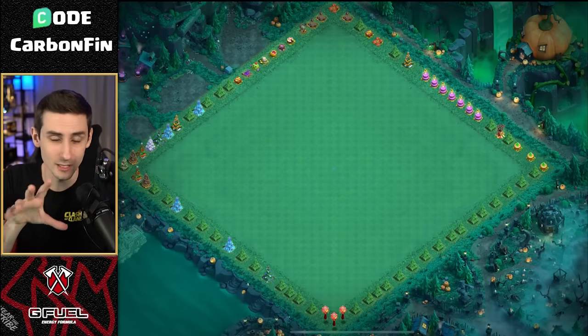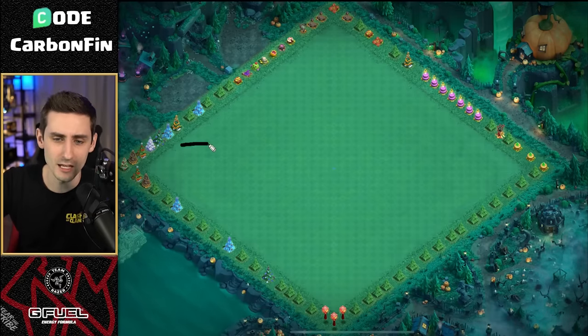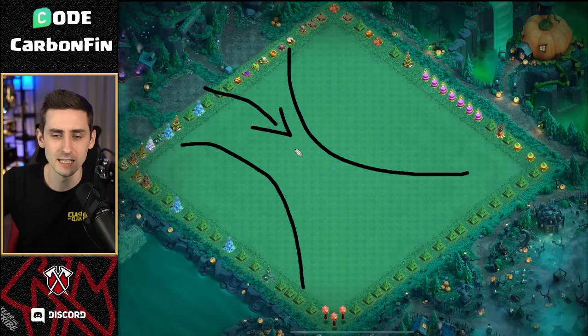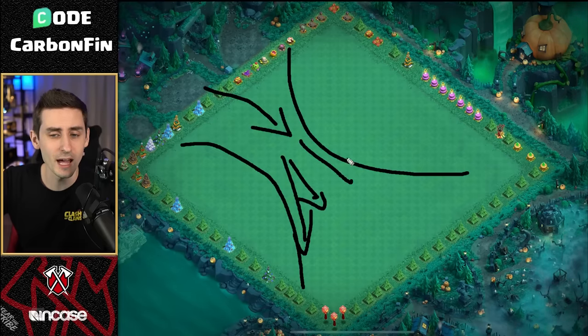Let's take a look at a base. Right now there's nothing on this, but when you do a hybrid attack, you want to create a funnel essentially like an hourglass shape. You want to try to get the hybrid to move down this alley, and then in the middle here is when you pop your warden tome. So as they get to the core, the warden ability protects them as they shoot out.